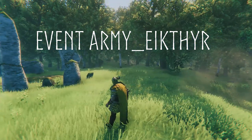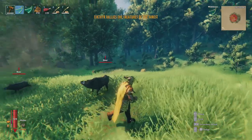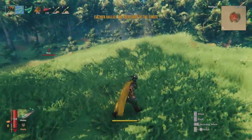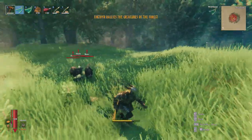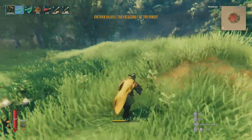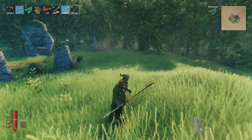Eikthyr rallies the creatures of the forest and here they come. You generally should only get this event if you haven't defeated the first boss yet, so this can happen at any time in the early stages of the game. This is the first event you should probably come across — it lasts 90 seconds and it's a mixture of boars and necks attacking you. It only works in the meadows or the black forest.